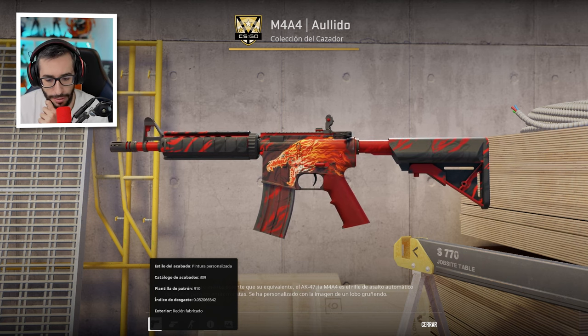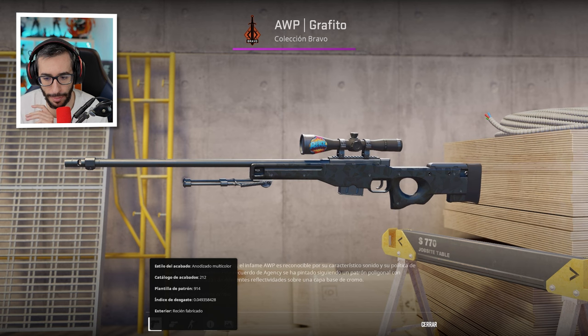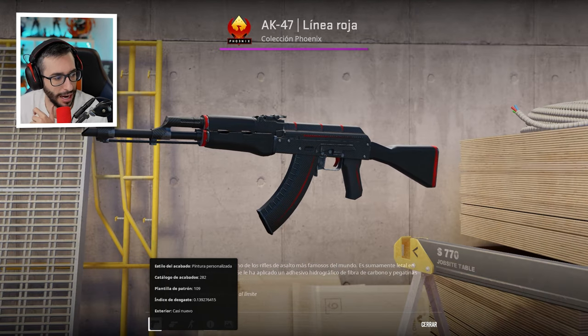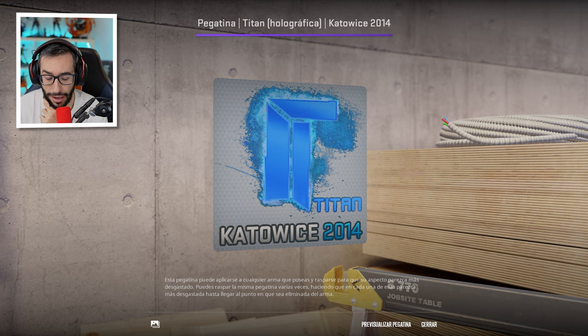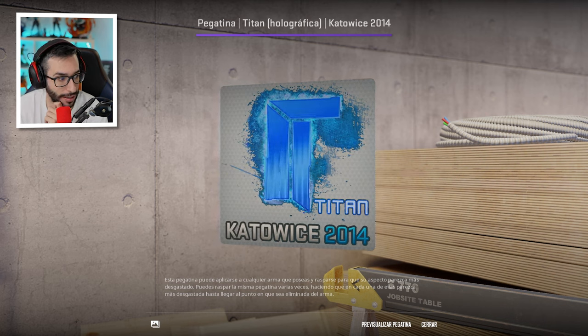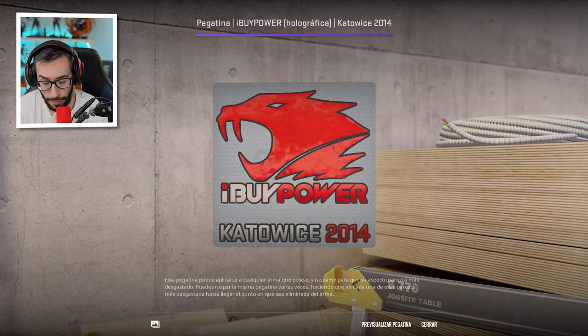What an absolute barbarity we are about to see. For starters, a Holo — a collectible skin par excellence because it no longer drops, as it was removed due to copyright. In Factory New condition. Then an AWP Graphite — quite normal, a very nice AWP from the Bravo collection. We have a Corelite. And here is where the good stuff begins — a Titan Katowice 2014 sticker, which if I'm not mistaken is worth $50,000 to $60,000 just for this one sticker.